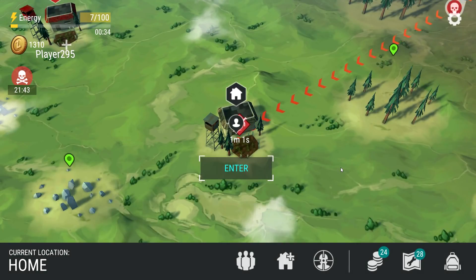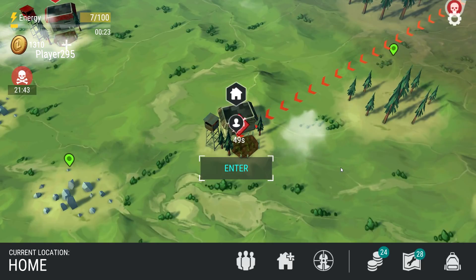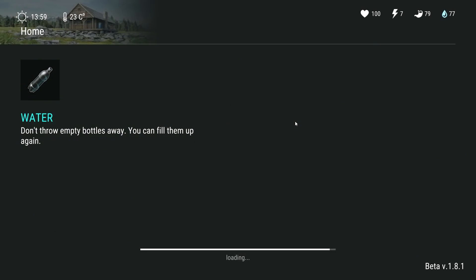Once on the map, the raiders icon disappears. You need to re-enter the base, and then the raiders will spawn where they usually spawn when you contact them through the CV radio.